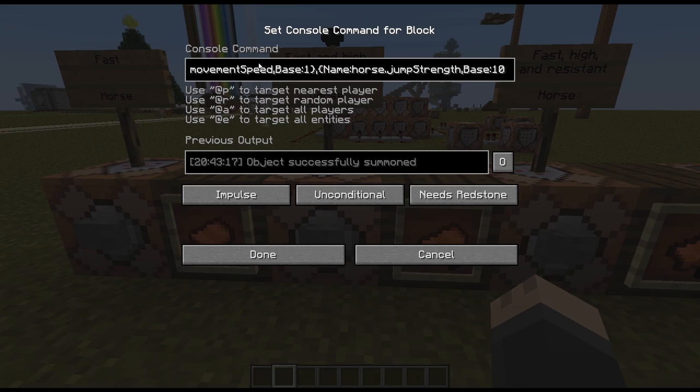It's a little more complicated — it's the same thing except I've got variant one instead of zero, so it's going to be a different color. In the attributes I've got generic.movementSpeed set to one for the speed boost, and next to it I've got jump strength, which is how high it jumps. This one is base 10. I'm not sure what the normal number is — it's not just zero, it's a little weird. I found 10 to be the highest number that would work; any higher and it still spawns the horse with a jump boost, but it wouldn't go any higher than 10.